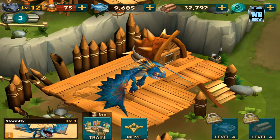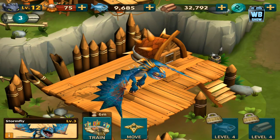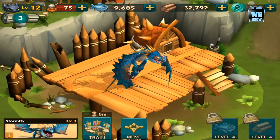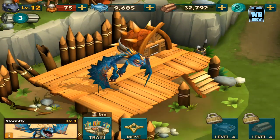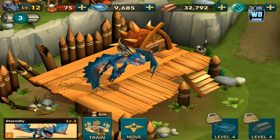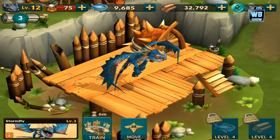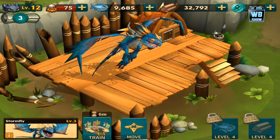Let's just train it. We have something else training in the training center right now, which stinks. You can train it so it'll go catch fish or chop wood — you can do any of those. It unlocks at level four, and that's about it.